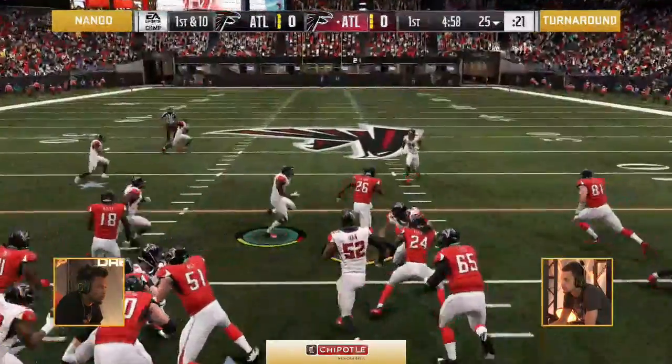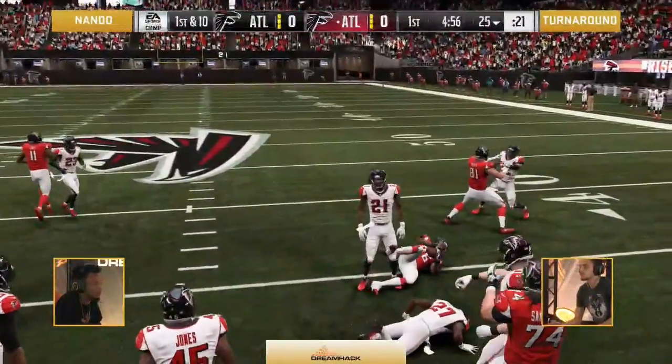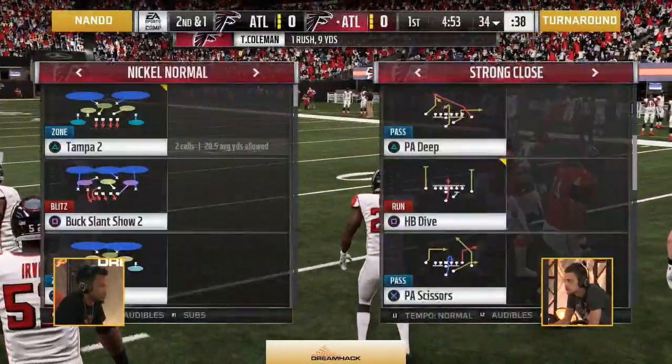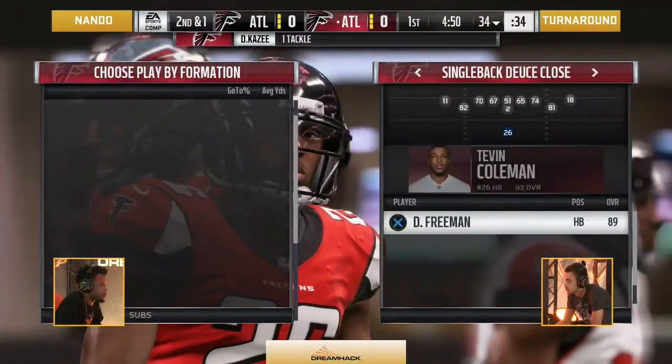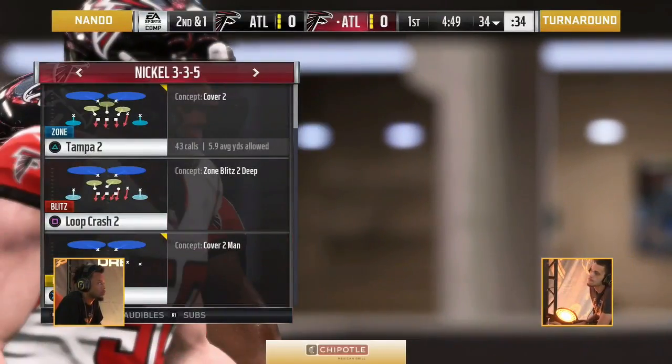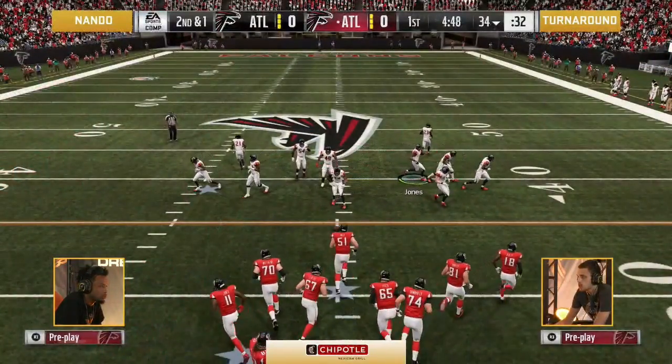Nando and Turnaround for $2,500. A handoff to Tevin Coleman on first down. Turnaround in the red jerseys on offense to start the game, Nando starting defensively in the white.